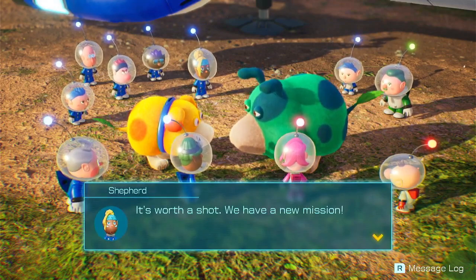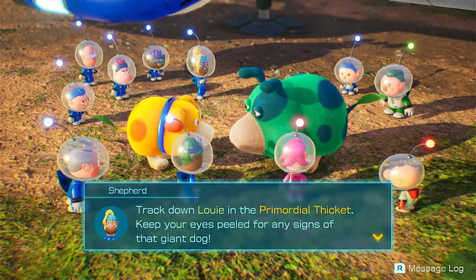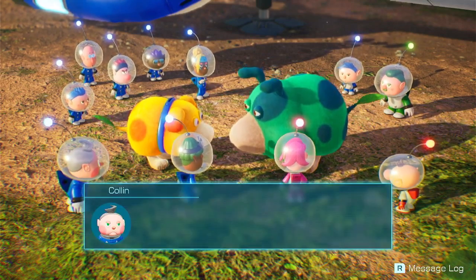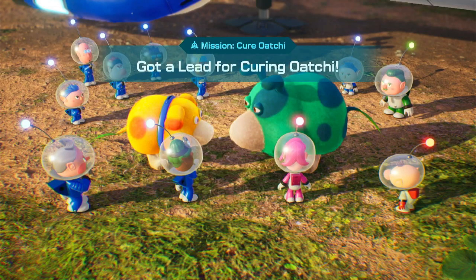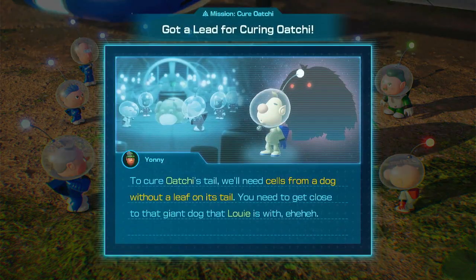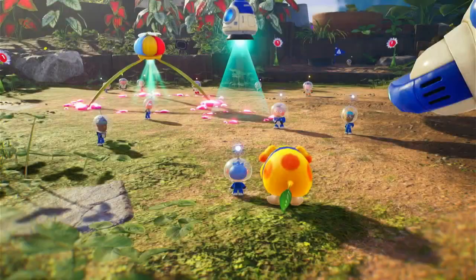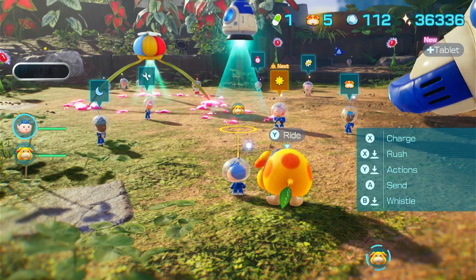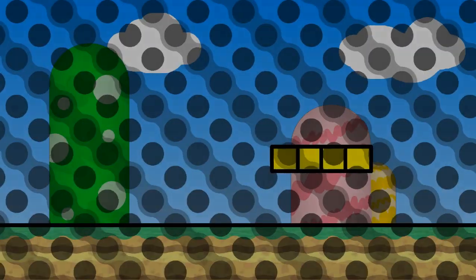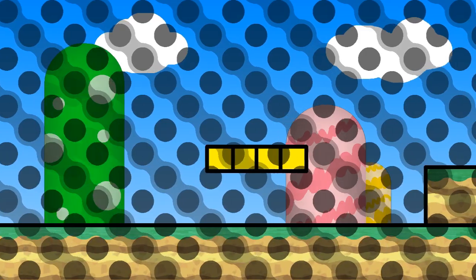Nelly, can you remember the dog's tail — did it have a leaf? Not that I can recall, though it was hard to see much under all that fluff. If we can collect cells from that dog we may just be able to save Ochi. The only problem is, where's the giant dog now? If Moss is here with us, Louie will try to find and adopt that other dog. If we follow Louie's scent it could lead us right to the pooch we're looking for. It's worth a shot — we have a new mission: track down Louie in the Primordial Thicket, keep your eyes peeled for any signs of that giant dog. Copy that. So I guess there's a secret area we have to look for, but anyway that is it for now — thank you all for watching and I'll see you all next time.